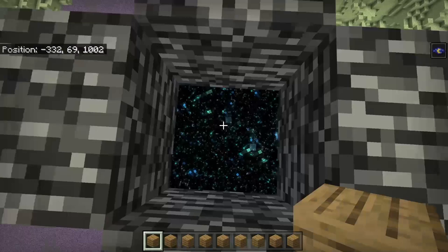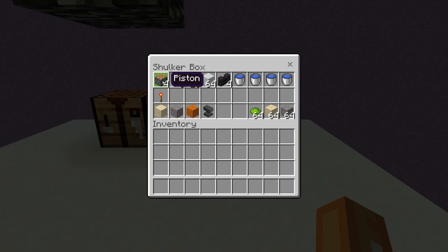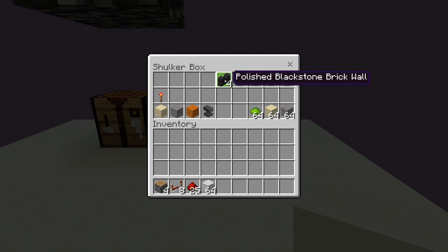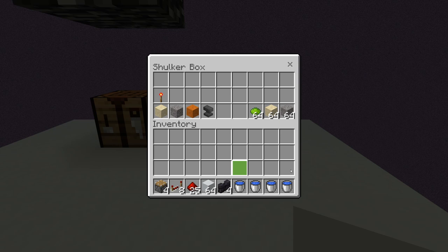Let's go back and show you the materials you're going to need. You're going to need four pistons, eight redstone repeaters, 25 pieces of redstone, about a stack of white concrete — it doesn't need to be white concrete, just some solid blocks of your choice — and four walls. It doesn't matter what walls; I'm going for the blackstone brick walls.